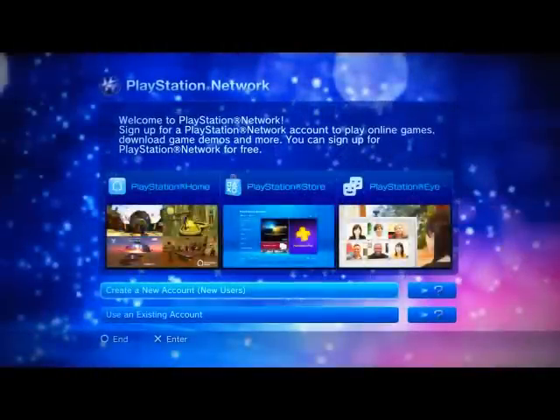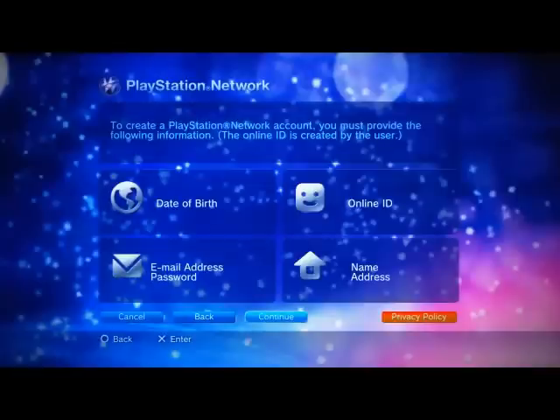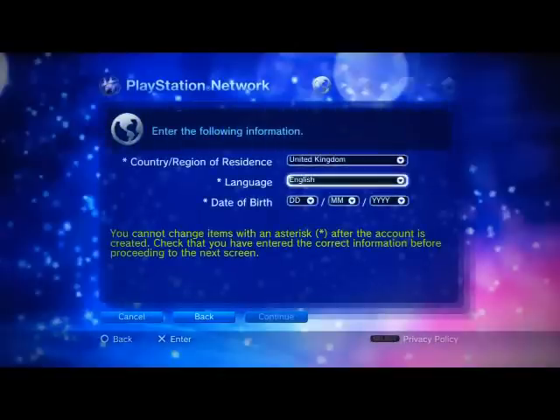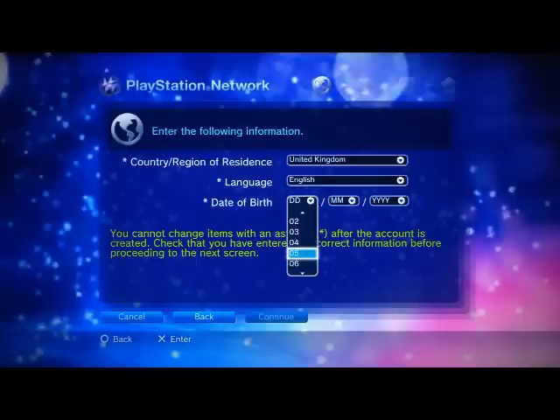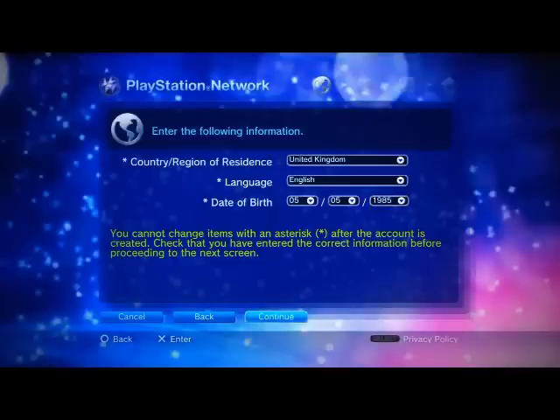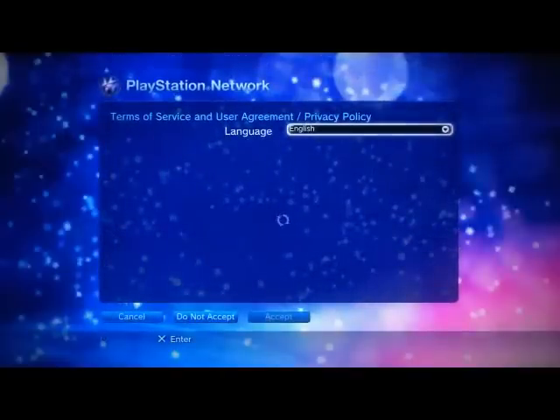If you have an existing account you can click on the bottom, but I'm going to create a new account. For your date of birth, you'll have to put that in — but if you put a birth year like 2000, you would only be allowed to play games up to the age limit of 11. So just go down and choose a year where you're over 18, and then click accept.